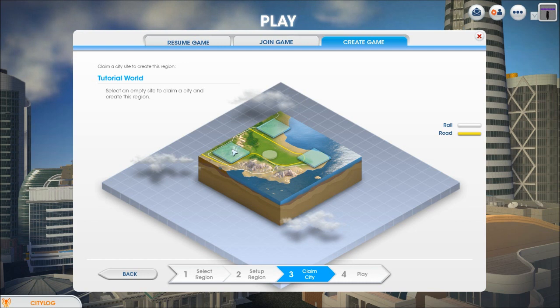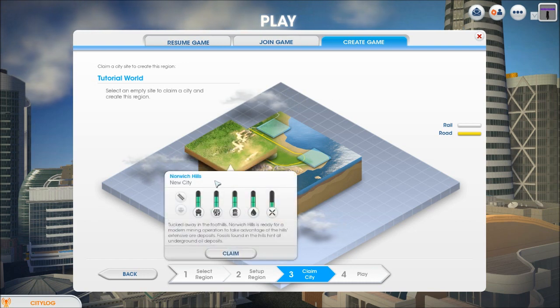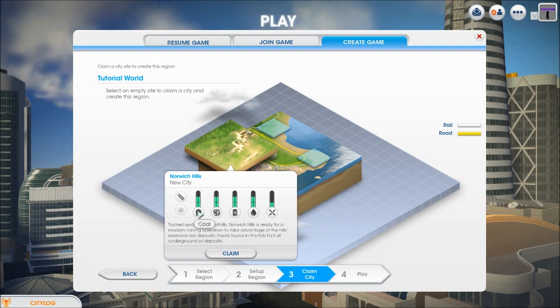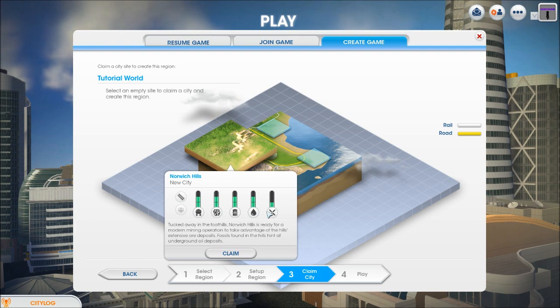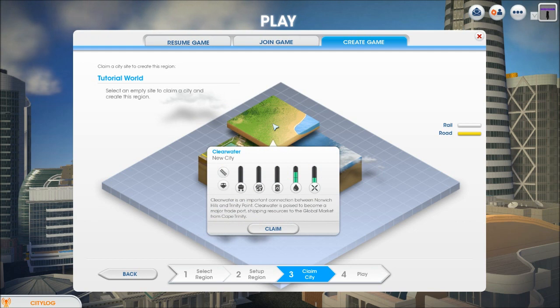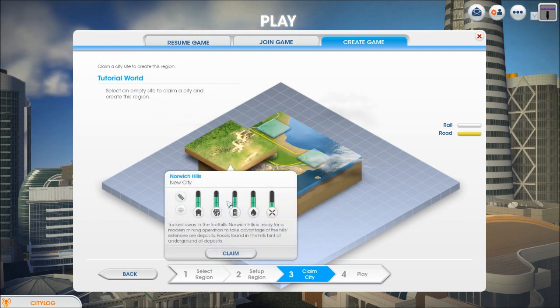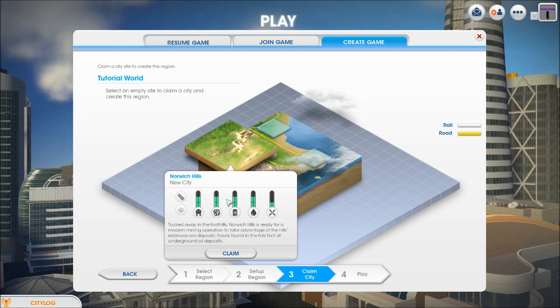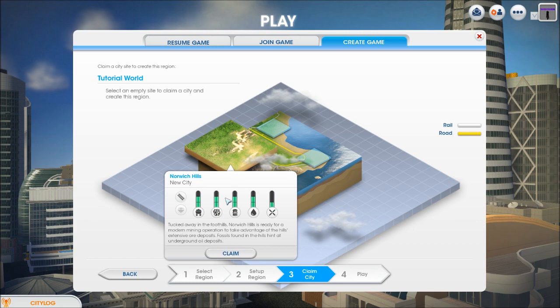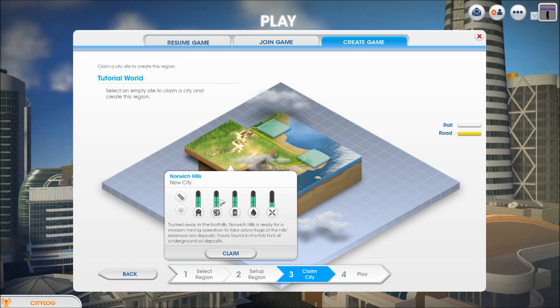When you click on a place to start, you can see all the resources it has. This place doesn't have shipping but it has rail lines and a decent amount of coal, oil, water, and wind. I believe every place has wind and water, but they don't always have the other resources. Those can be pretty important if you're trying to specialize — like I did a city that specialized in oil, getting most of its money from pumping oil and shipping it out.